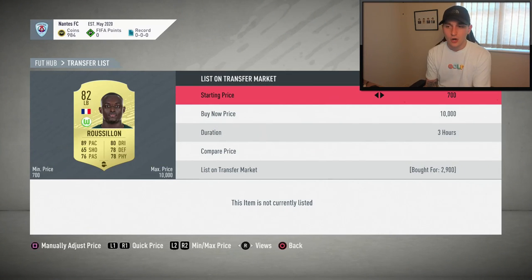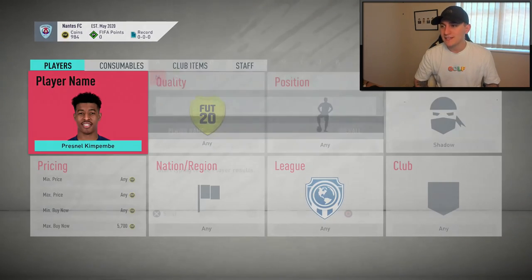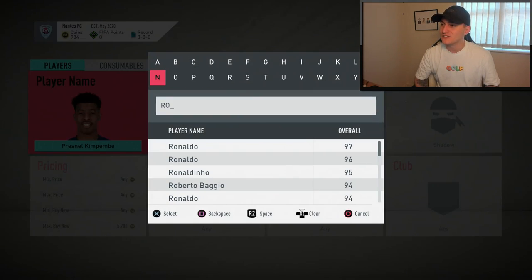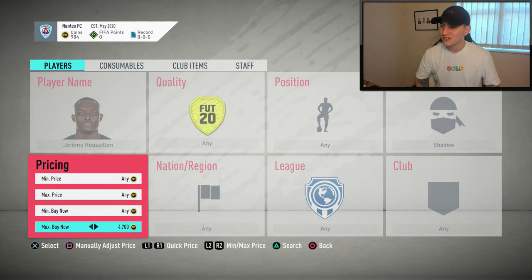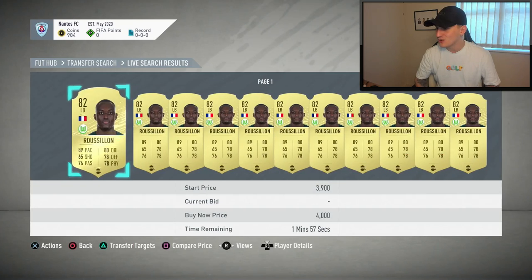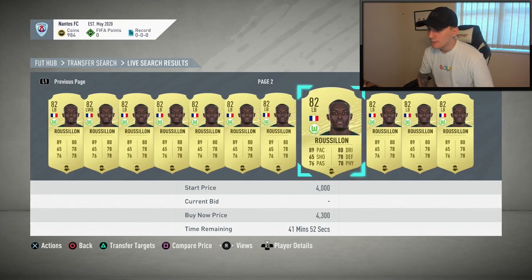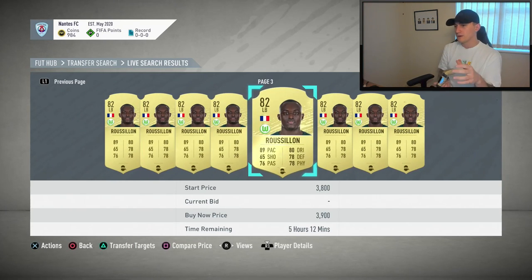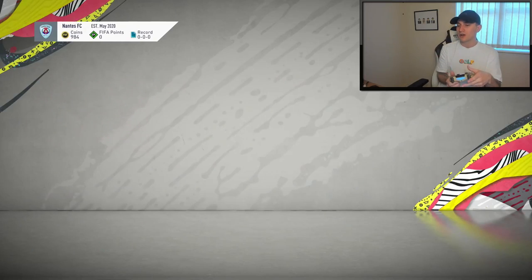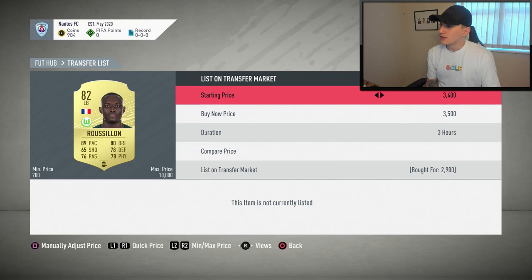I also managed to get myself a Russellon — not too sure how to pronounce his name — at 2.9k. With these normal gold cards, they're not the best deals in the world. Going over to this guy, he's going for around 4,000 coins with a Shadow on him. I'm going to undercut ever so slightly — there are some at 3.9k — so I may go for around 3.8k, just to undercut other people on the market, and list him up for three hours.